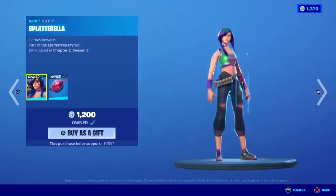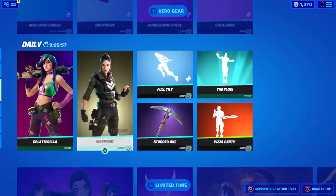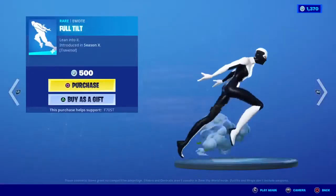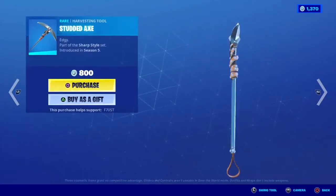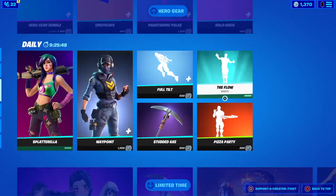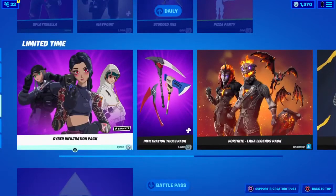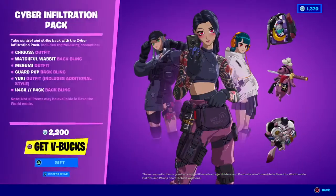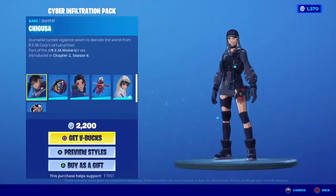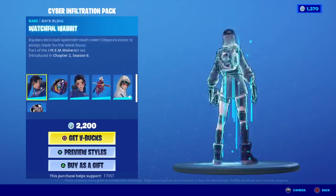We also have the blue cyclo and the cupcake emote. We do have the Splatterella skin back in the item shop, the Waypoint skin, Full Tilt, the Studded Axe, the Pizza Party, and the Flow emote all back in the item shop. We also have the Anime Legends, or cyber infiltrations pack, back in the item shop — which is really cool — featuring Megumi, Yuki, and Chigusa.